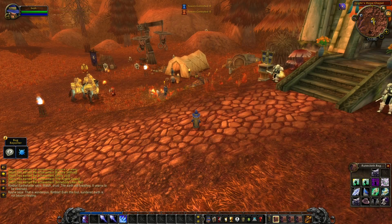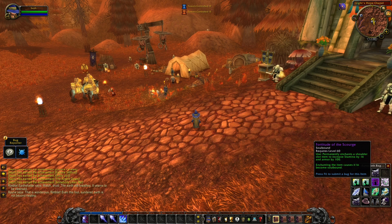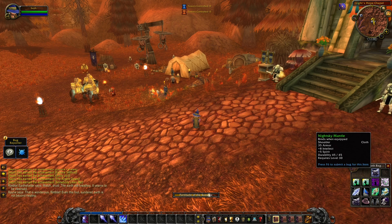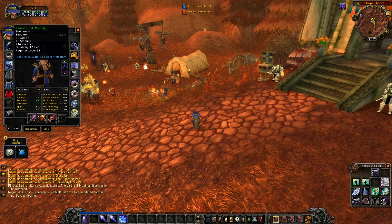In the 40-man raid Naxxramas, you can acquire the different Sapphiron shoulder enchants. In the pre-patch, but also Wrath of the Lich King, these will change, and whenever you use these on an item, it will also cause it to become soulbound. So you can no longer use these on items and sell them with the enchant to other people. You can however still acquire these in Burning Crusade and keep them for the heirloom gear, so the moment you get the heirloom shoulders, you will be able to enchant this on a character and send it to another character on the same account.